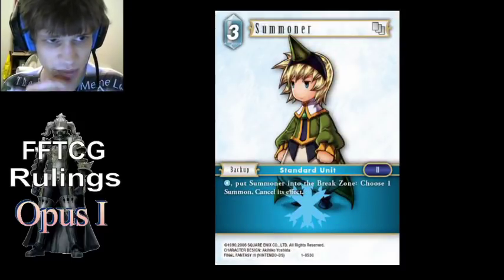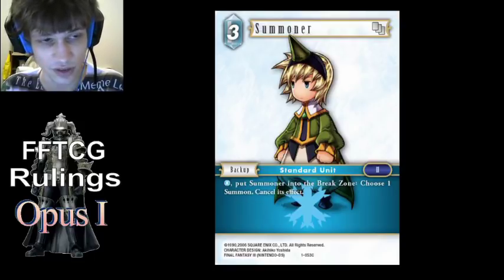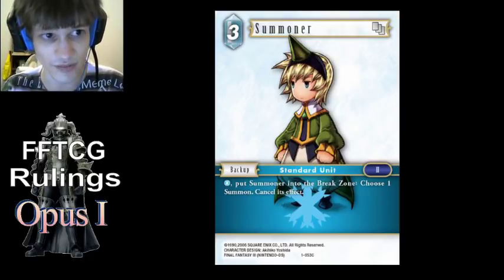Summoner — I put this in because there are very few backups like this currently. It has an action ability that doesn't require dulling itself for the cost, so that means you can use it the turn it enters — it doesn't have summoning sickness. Secondly, you can use it even if Summoner itself is dull; you can just pay the 1 CP with a different backup or discard a card. Although if Summoner is active, you can of course pay that 1 CP with itself.